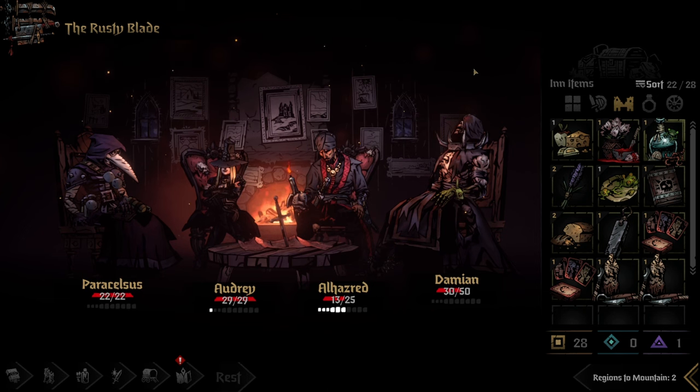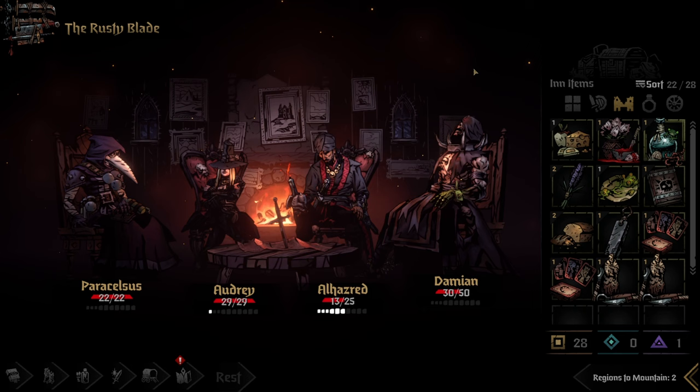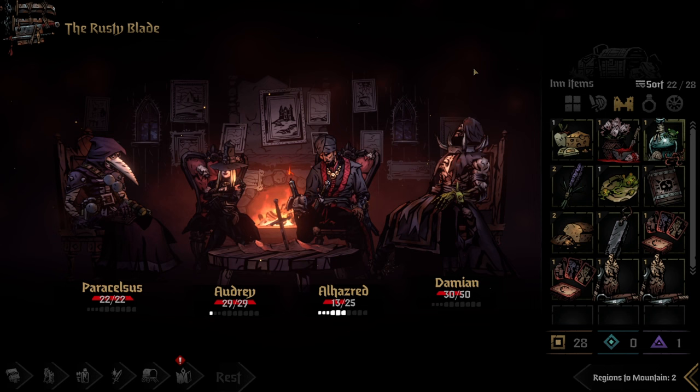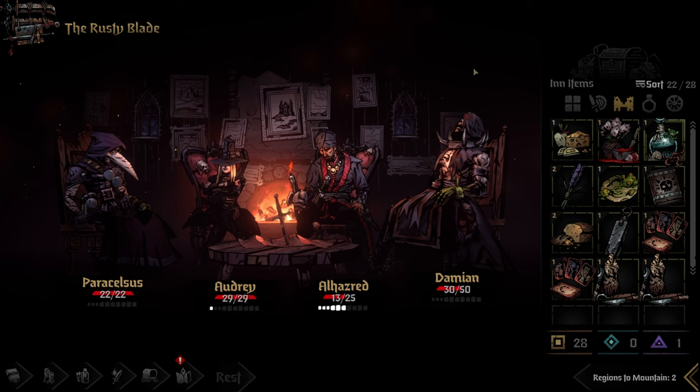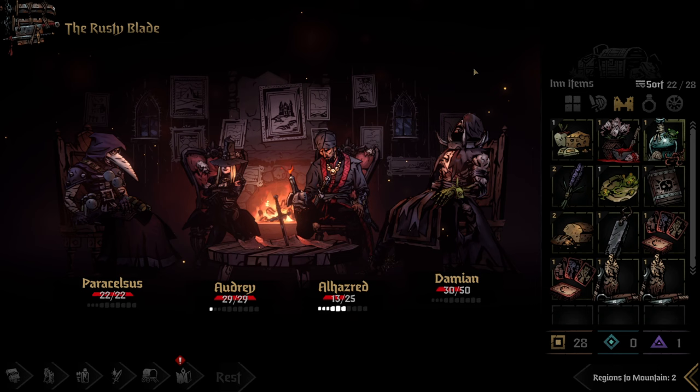Hey everyone, Meosity here, welcome back. Today we'll be going into the tier 4 on Darkest Dungeon 2. Hopefully it's not too bad because we're using kind of a blight group, so we're gonna see what we can do. First, we have to try to get the relationship act a little bit in order and our stress down, because this group seems to be very bad at handling that.